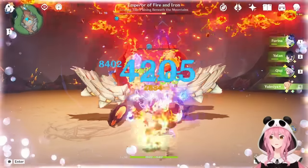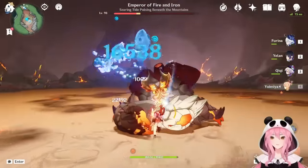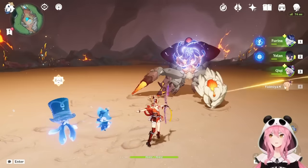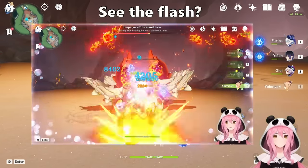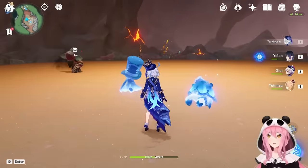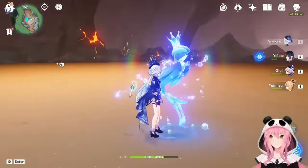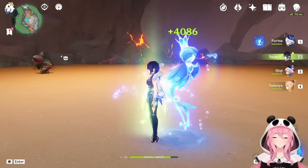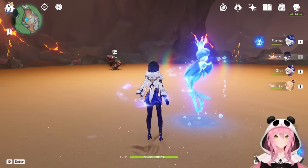Just press skill, use burst, then do whatever you want with your team — the water buddies do the work. After casting the burst, you can see the crowd meter at the bottom of the screen grow larger, and there's a flash when you hit maximum Fanfare at 300. Farina's constant HP drain from the water buddies can be hard to track, but with a healer it's all fine.